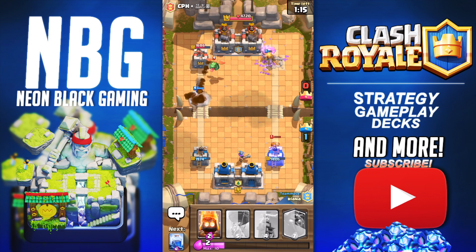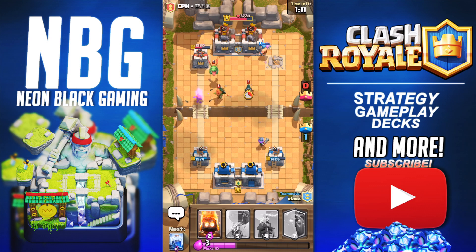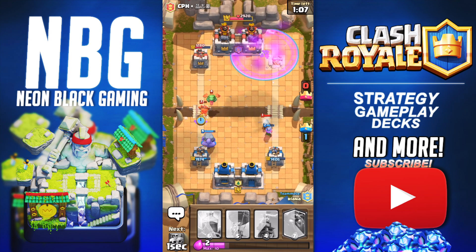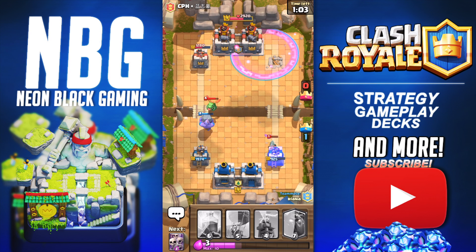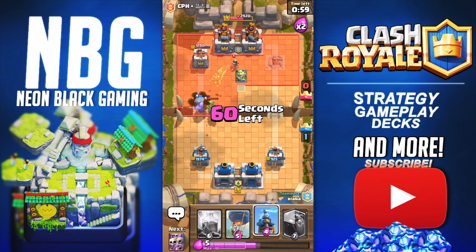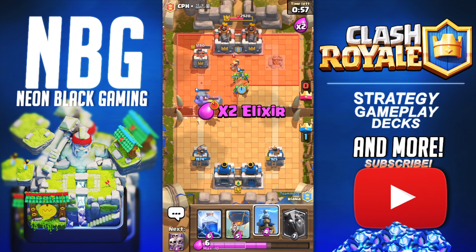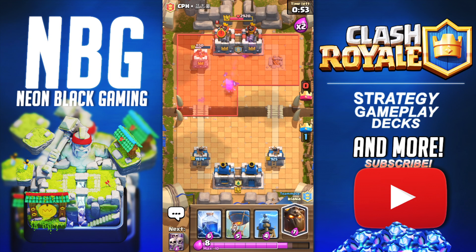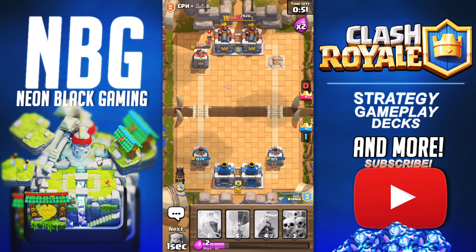I'm talking about the Cannon Cart — maybe you have to zap it to change targets, or maybe you can't. Look at that Lumberjack doing incredible work. Fire Spirits go down. Take out the Bandit — good, the Bandit does go down. Here comes a Princess — the gang should be able to stab that Princess down pretty quickly. Good job, gang. Now we're going to stick that Lava Hound in the back corner.